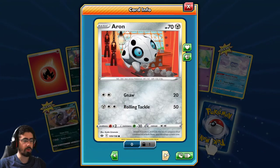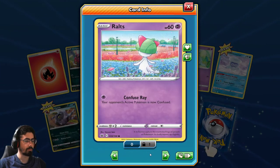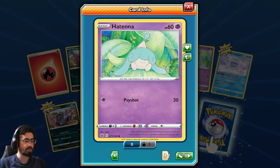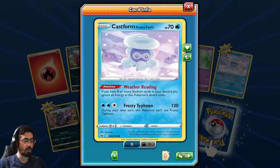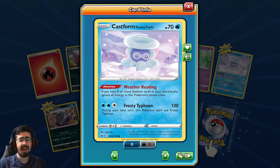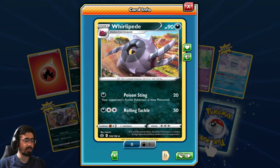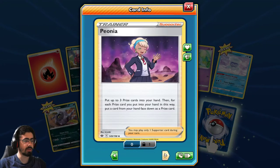I think I might mute the audio for this video from the music, just because there's that irritating drum roll constantly. The art for this is quite nice. I've seen a few of these Castform cards. I don't like this ability - it's just never going to happen. It's going to be so difficult to actually get this off. I mean, I guess when it goes off it is great, but still.